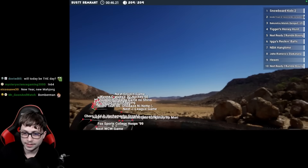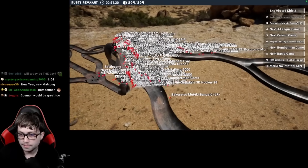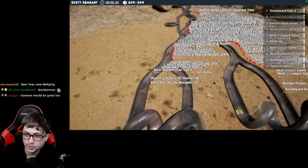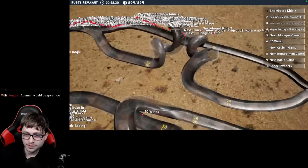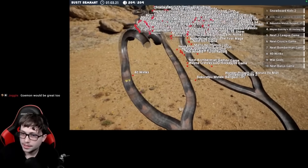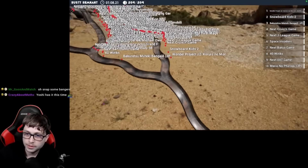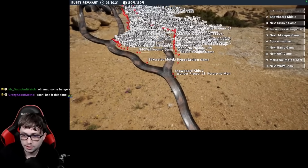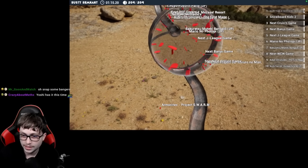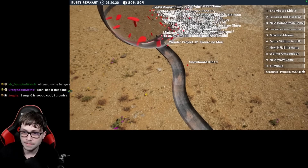Mario Golf is in dead last — I don't think we're playing that one next chat. And it's Bokuretsu Muteki Bangyo, whatever the heck that is. Wonder Project J2, Snowboard Kids 2, Wayne Gretzky's 3D Hockey 98 as well. And 40 Winx, our only unlicensed game on the list. Wonder Project J2, Snowboard Kids 2, Cruisin' USA — the top three currently. We're coming into the washing machine now and Cruisin' USA has fallen. And Snowboard Kids 2 immediately out — very well done. Pachinko is down — thank god we know we're not playing Pachinko.